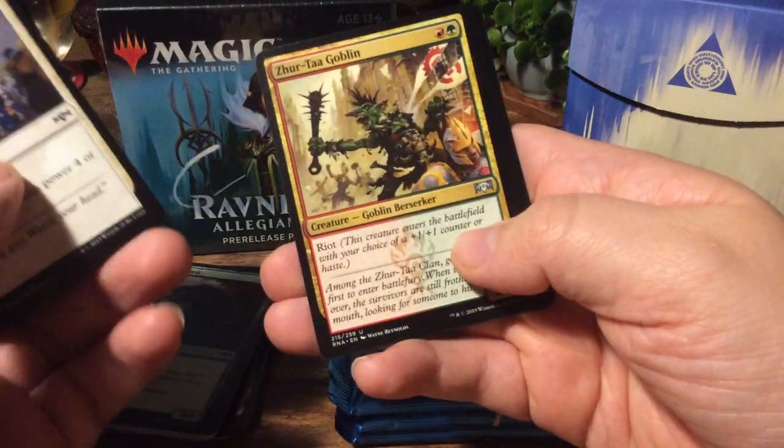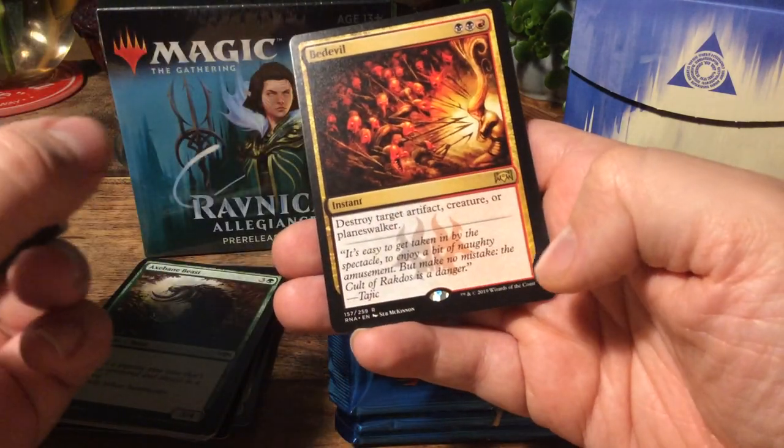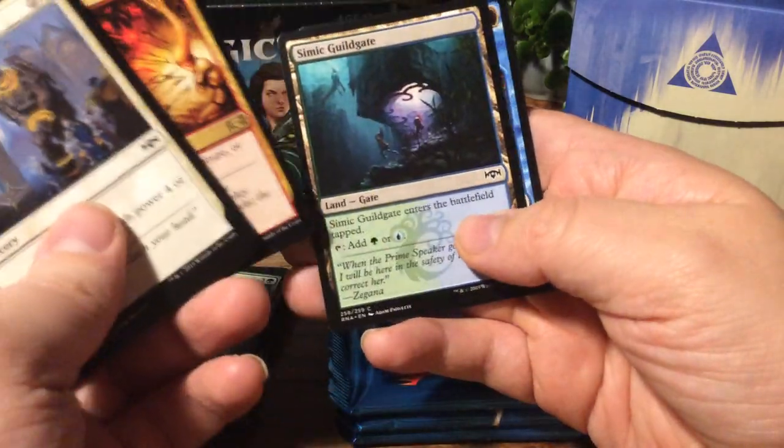Bankrupt in Blood. Zuertag Goblin. Trollbred Guardian. And we have another Bedevil — still a good card. Good enough. I'll take that.